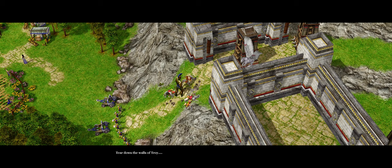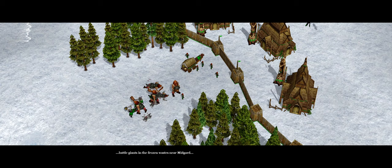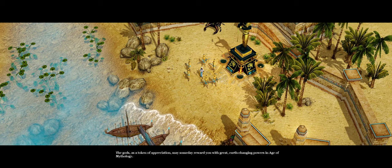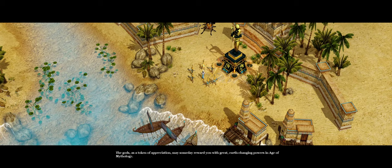Tear down the walls of Troy. Battle giants in the frozen wastes near Midgard. And fight armies of Anubites in the shifting sands of Egypt. The gods, as a token of appreciation, may someday reward you with great earth-changing powers in Age of Mythology.